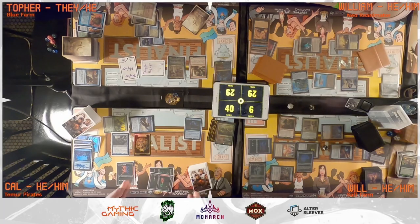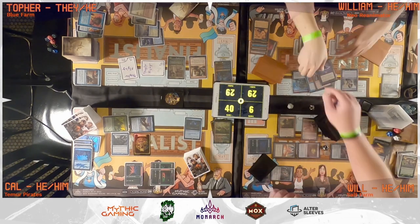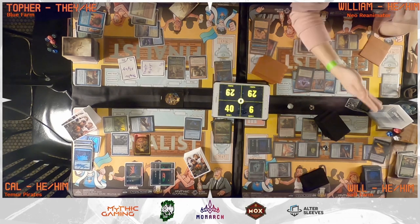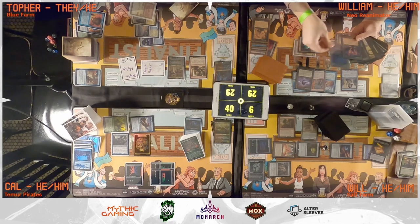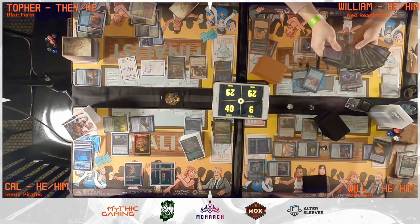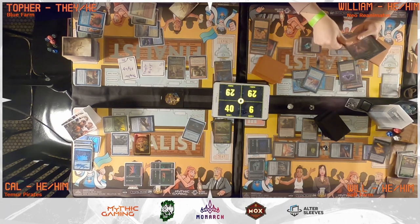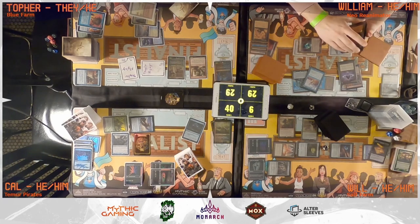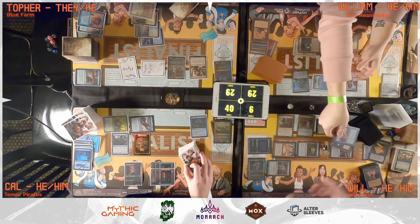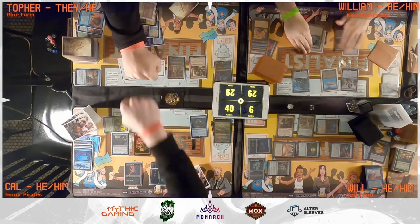Will taps Arcane Signet and Sol Ring to cast Intuition, triggering Rhystic Study. He searches for Brain Freeze, Underworld Breach, and Lotus Petal, targeting William. After much politicking and conversation about Will's library, William decides to give Will Underworld Breach. Will's opponents celebrate as Will passes the turn.